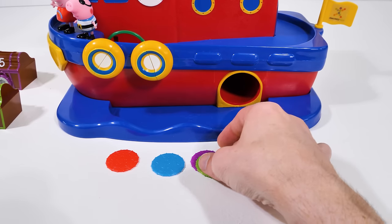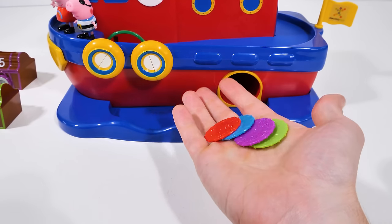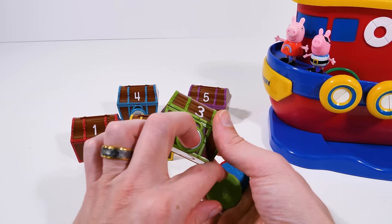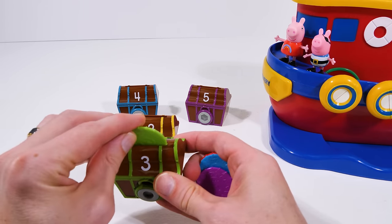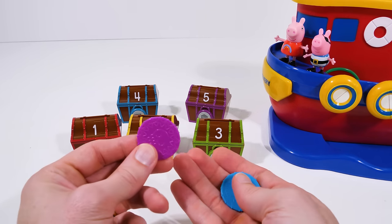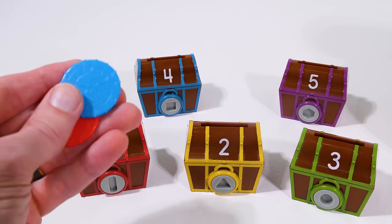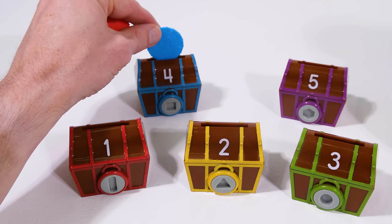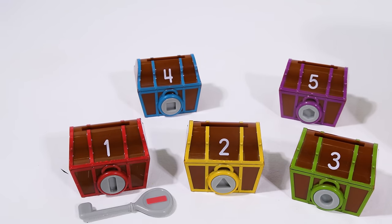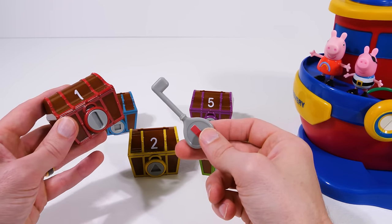Hey, what do you know! We just got four different color coins! Let's see if they can help us! It looks like each treasure chest has a slot for coins to go in! Let's place the correct color in each treasure chest! Green one for the green chest! And then this purple one here can go in the purple number 5 chest! And this blue coin can go in the blue chest with the number 4 on it! And this red coin can go in our red chest with the number 1! Hey, we got a red key! Maybe that'll open the red treasure chest!